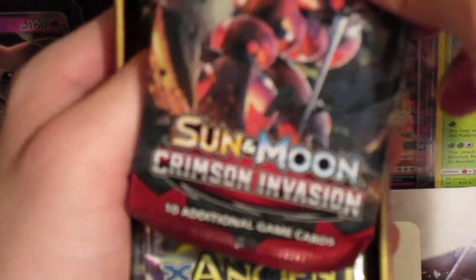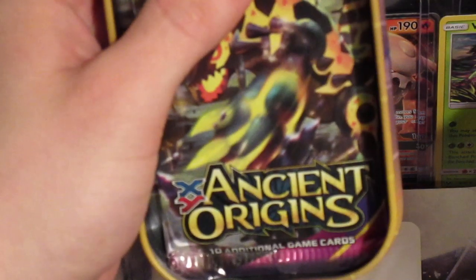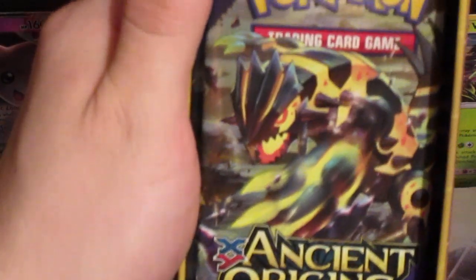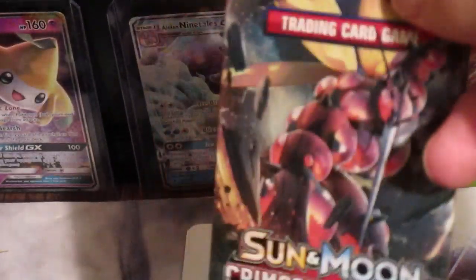So for the packs, we got Crimson Invasion — that's cool. We get a chance of that Gyarados. And Ancient Origins from X and Y. What was in that? Rayquaza. We get a chance of the Rayquaza — it's like 25 bucks. Gyarados, like 25 bucks. Alright, let's open this first, Crimson Invasion.